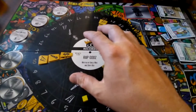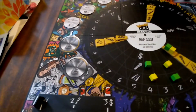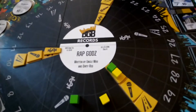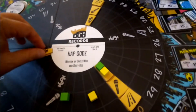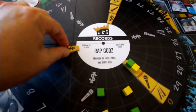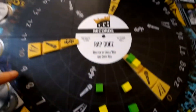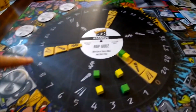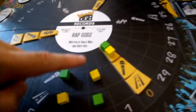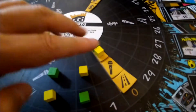The board is very unique with a record design and some really cool artwork — it's very thematic. You set up these pickup tokens, which include swag, skills, and street smarts. You can see how the numbers work on the board for each of those three categories.